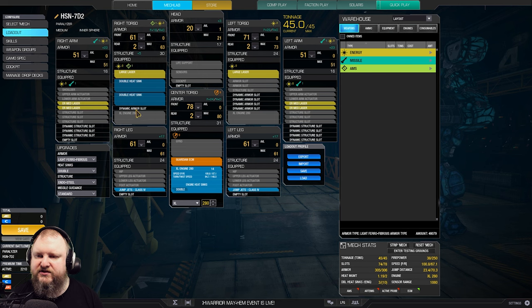We've got two extra double heatsinks in the right torso. For weapons we're using two large lasers, one in each side torso, plus a complement of double ER medium lasers in each arm. In order to fit all of this we only have to lower the head slot by one armor, and everything else just beautifully fits.